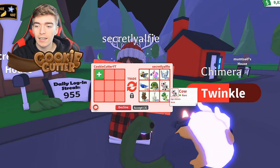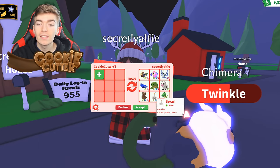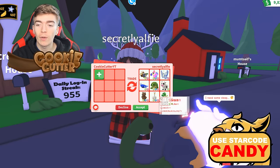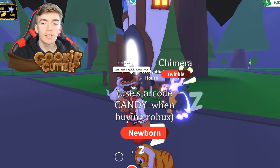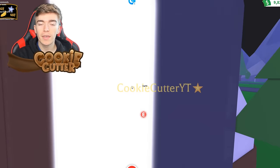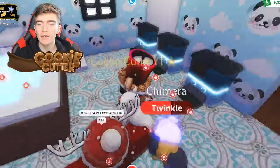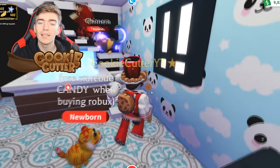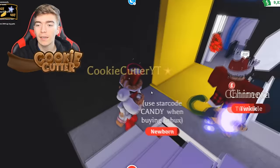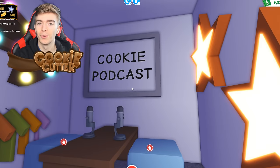They also have a Neon T-Rex — this one's called Twinkle the T-Rex. There's a swan and a brown bear, so I think these are their best pets. Now I've asked for a house tour as I'm intrigued to see what they've got. This is where they grow up their pets — it seems to be a grinding station so you can easily access everything to level up your pets and make them Neon. Whoa, they even have a cookies podcast room — that's pretty cool.